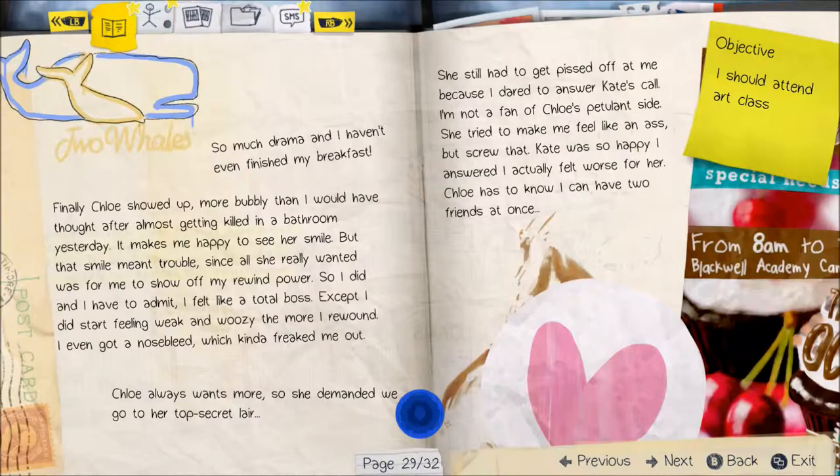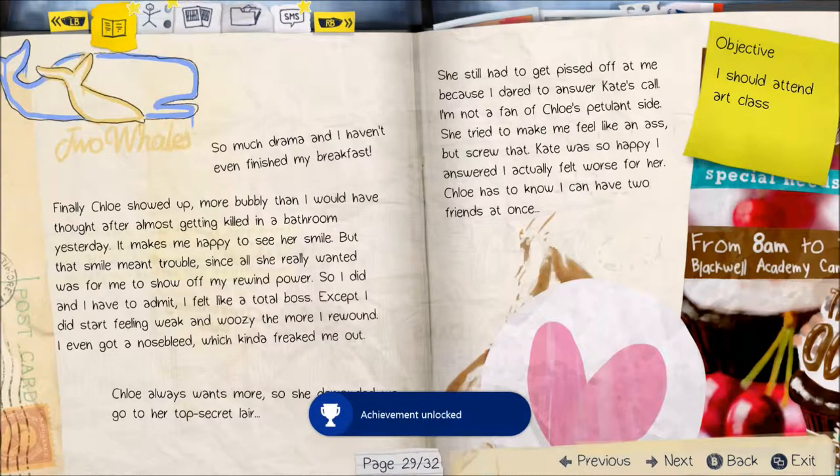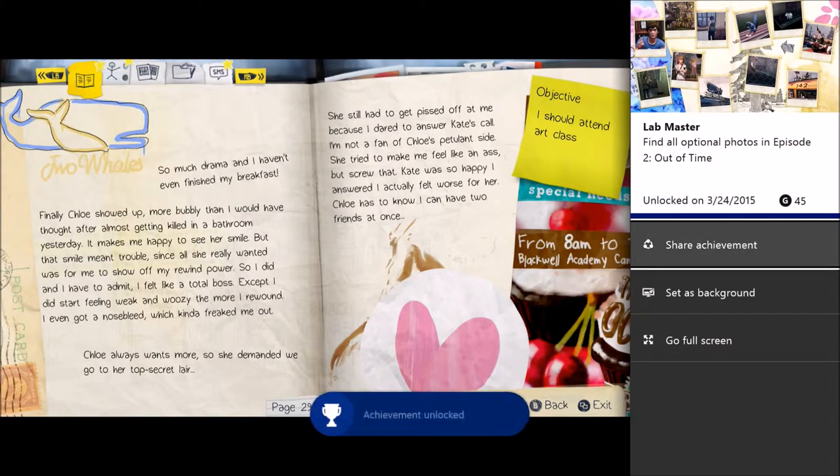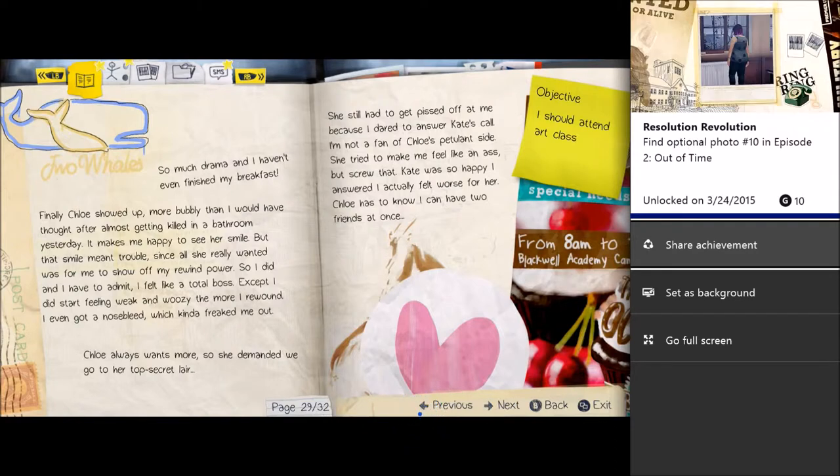There is the last achievement for this guide. Lab Master for 45 Gamerscore. And then of course the last individual one — Resolution Revolution, or something like that — another 10 Gamerscore.